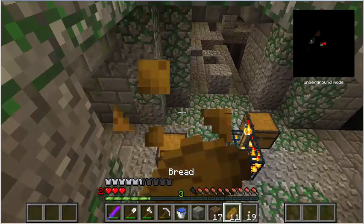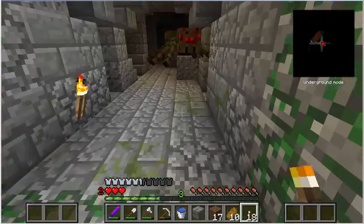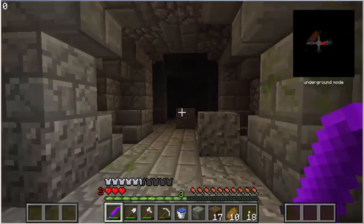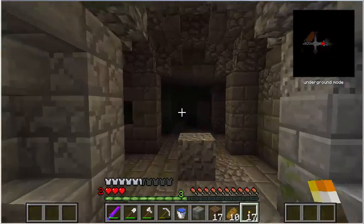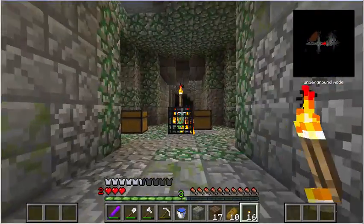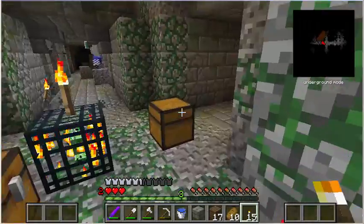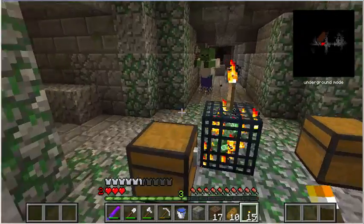I might have to go down here and find the spider spawner. I turned into a different type of spider. I don't know what's in here. That's taken care of. And I think — oh, I think that's a trap chest. I better not open that right away.